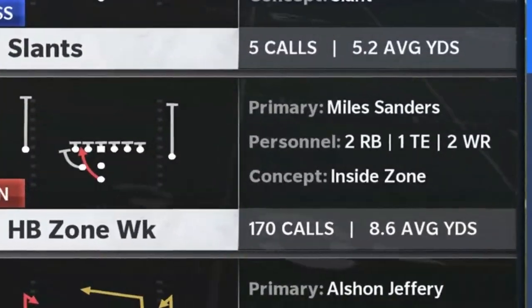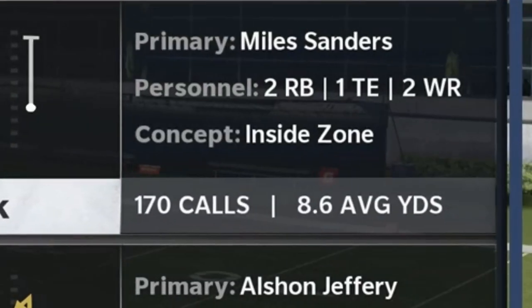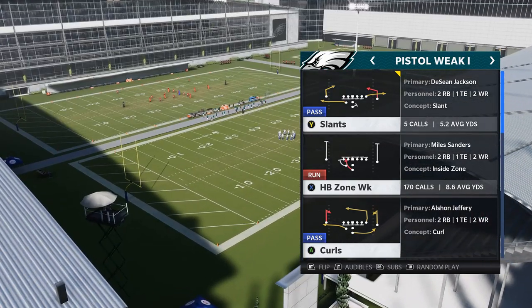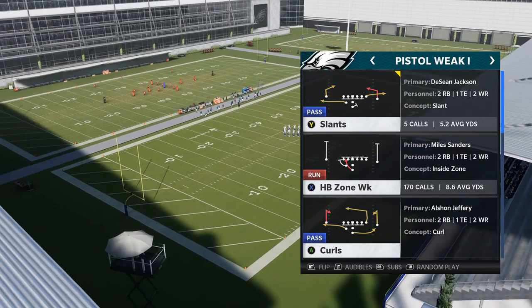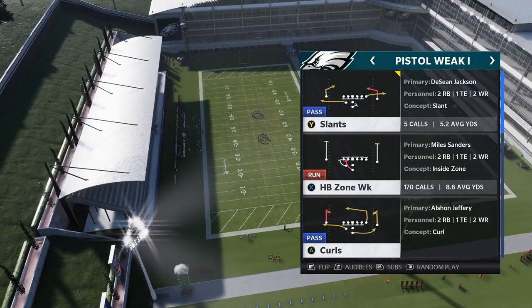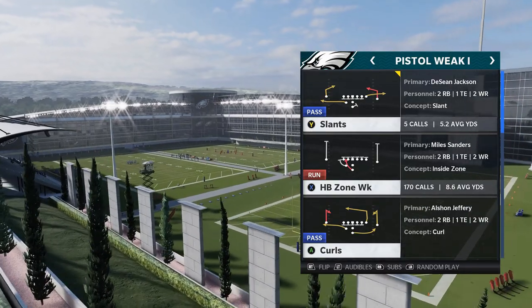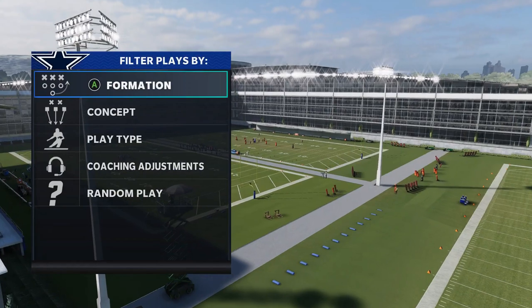Next up, out of the Pistol Weak Eye, we have the Halfback Zone Weak. This is another play where I average almost 9 yards a carry. It's a great inside run but also a great outside run. This play can be found in a lot of different playbooks — I'm using the pistol, but it's also in the Niners, Washington Football Team, and probably still in the Panthers playbook, which is where I originally found it. Without a doubt, this is one of the better run plays in the game.